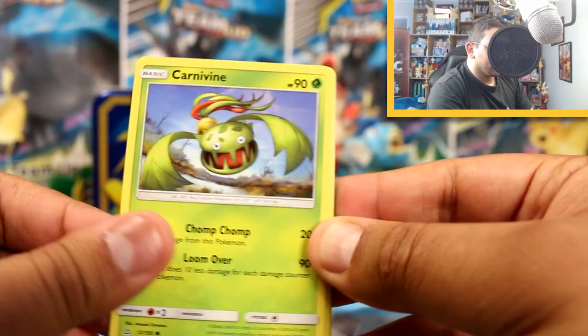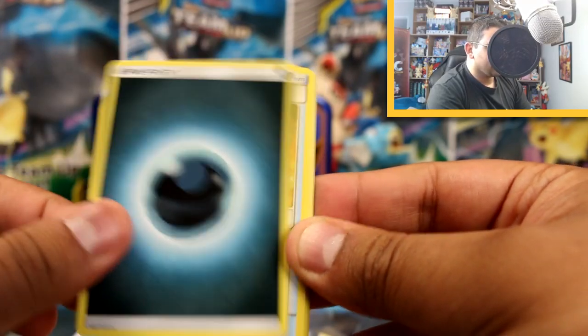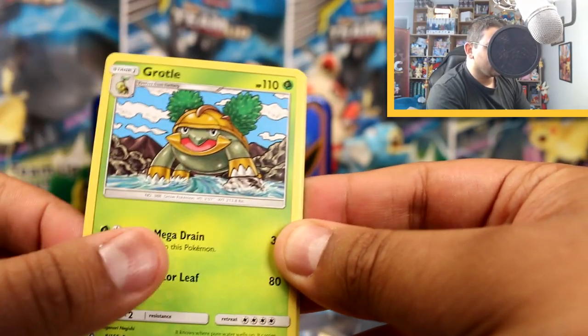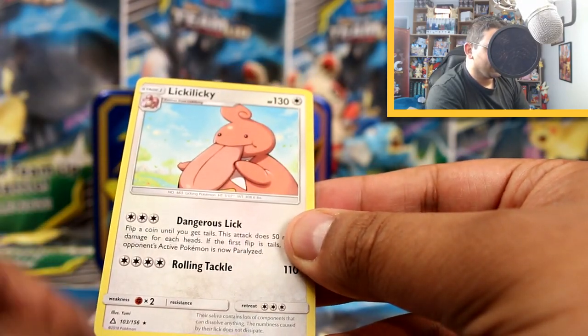It's been a long time since I've opened Ultra Prism. We've got Murkrow, Carnivine, Shinx, Purugly, Hippopotas, Dark Energy, Fire Memory, Grotle, Purugly, Float Stone Reverse... ooh, and a Lickilicky!